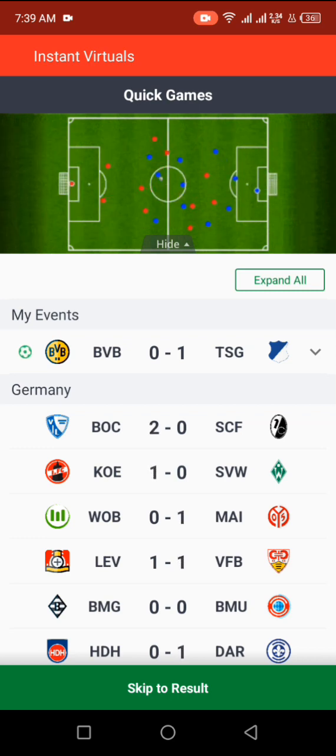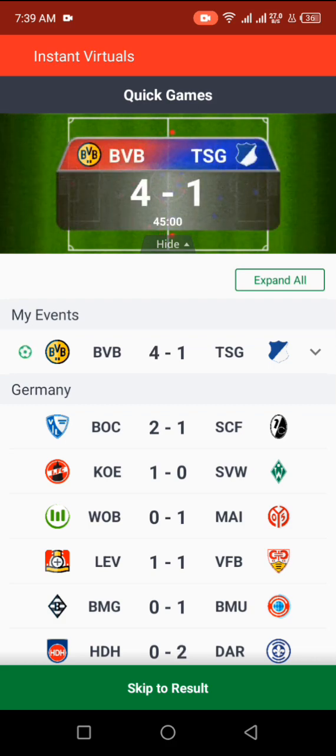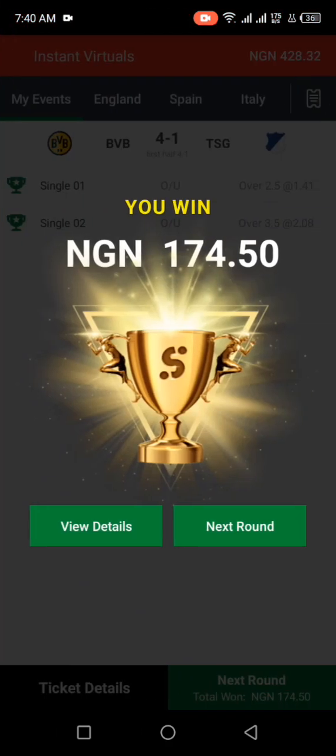We have two goals already — we have five goals as you can see. We've made money already. That's the first trick and we're done. First half, I'm going to skip it so we go to the next one. That's a win for us — we've made 74 now.